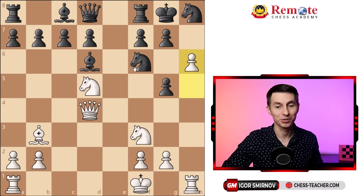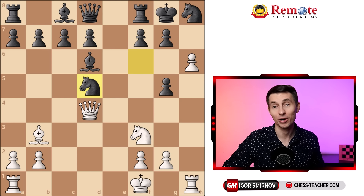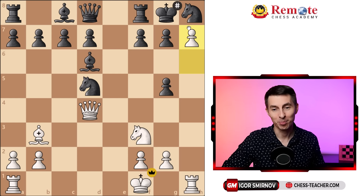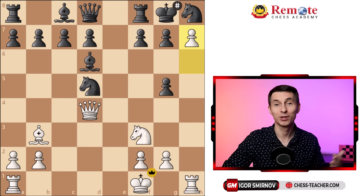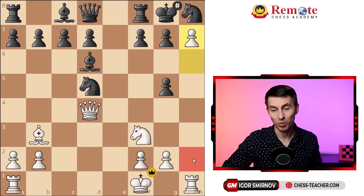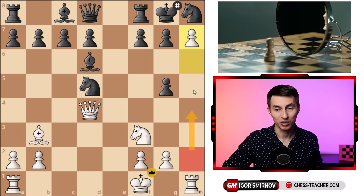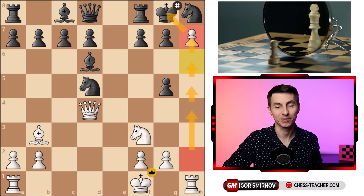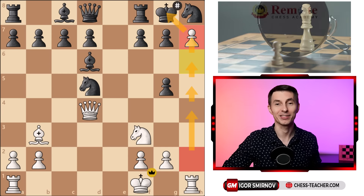If instead your opponent decides to grab this knight on d5, then you've got a hard choice, because the move that comes to mind first is queen takes g7 checkmate, and certainly that's enough. But I think it's not the best move to play, because it's such a rare opportunity to deliver a pawn checkmate. It's really absurd that in the middle of an intense battle, your side pawn just decided to step up, take the initiative, march forward, and literally delivered checkmate by itself.